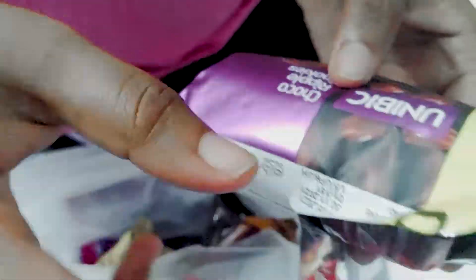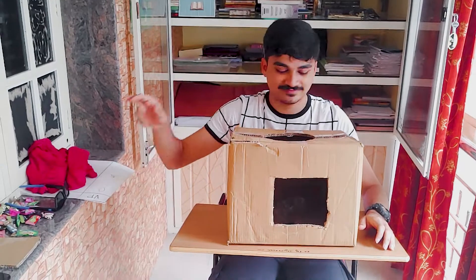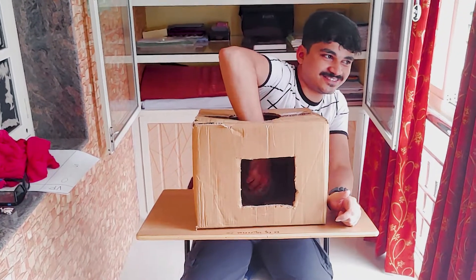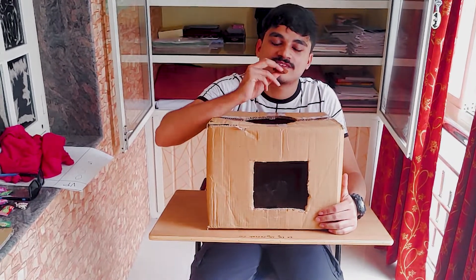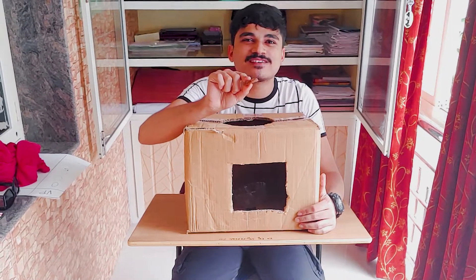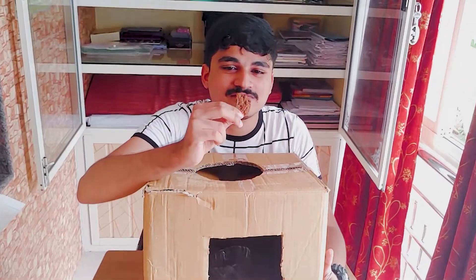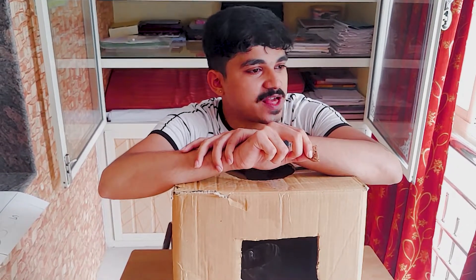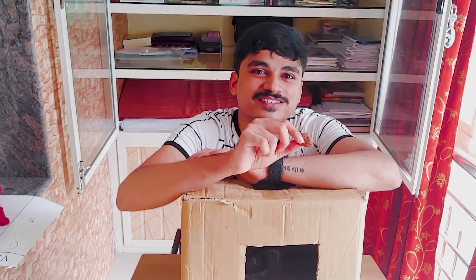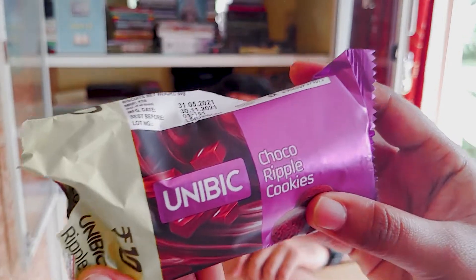We are placing the biscuit — it's a secret. The person is unaware of which biscuit it is. They reach in without seeing inside. Their guess is 'Unibik chocolate biscuit' — very close! It is actually Unibik Chocolate Ripple Cookies.